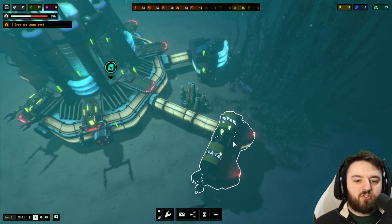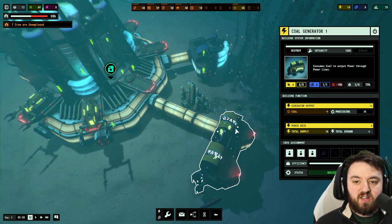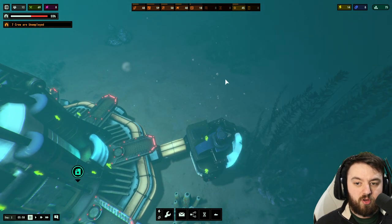Now, considering the buildings are assigned at the moment, the coal generator does indeed have three crew automatically assigned, and the engineer slot is at 60% efficiency. We can see in the oxygen generator it also got two crew assigned to it.